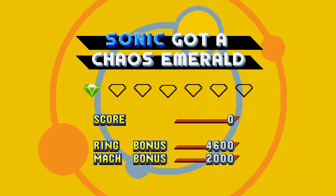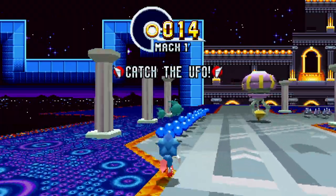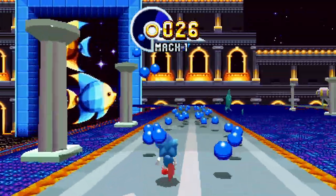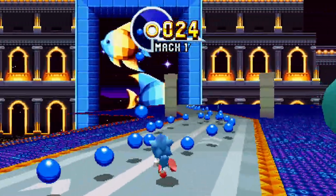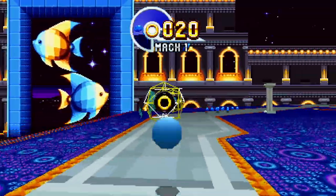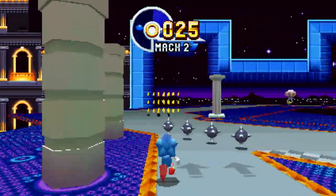In the second special stage you'll notice there are actually different routes. The UFO always tends to take the shortest route around the level. Sonic here has gone to the left instead to get the blue spheres, because it's all about getting your speed up. Once you've got your speed up, take the shortest route you can and catch the UFO in the quickest time possible.